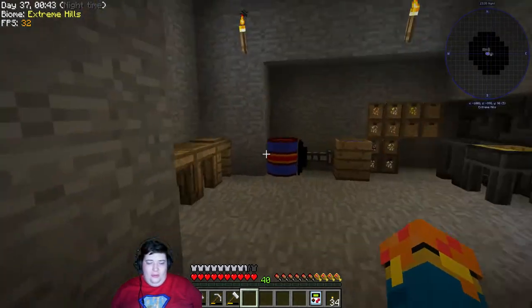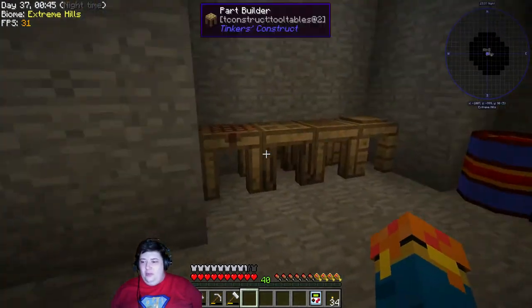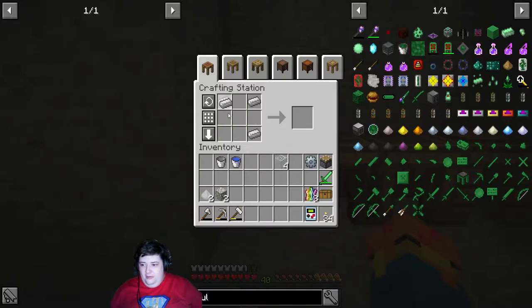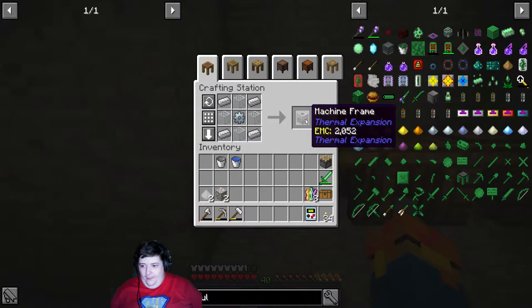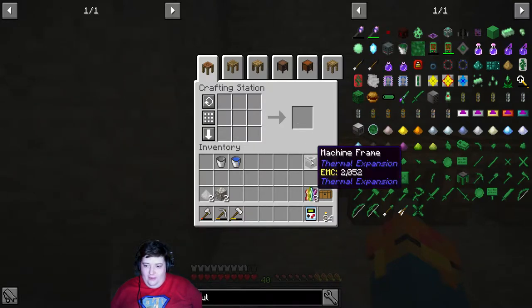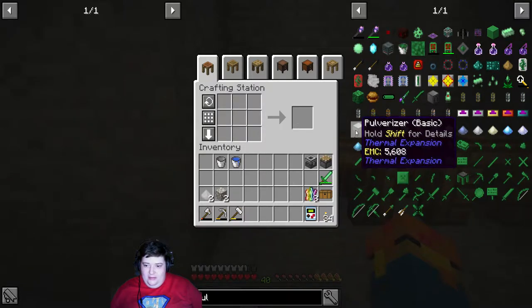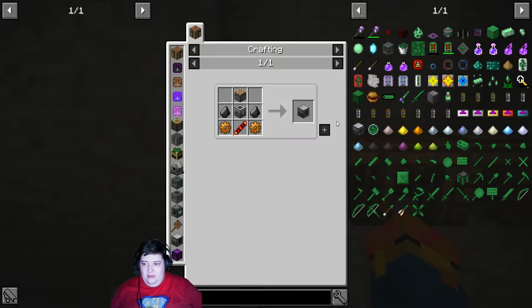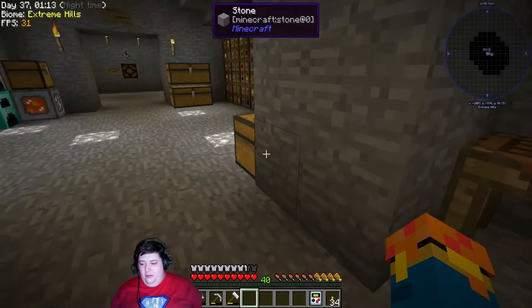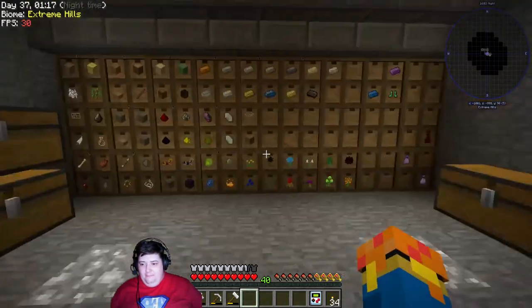So today we're going to do one piece towards the pulverizer to get my diamonds out from being held within that horrible thing called boots. Anyway, this is a machine frame. I need this, this, and then a few other components, and we'll eventually be able to make our pulverizer. But for now, that's all we're going to do with that.